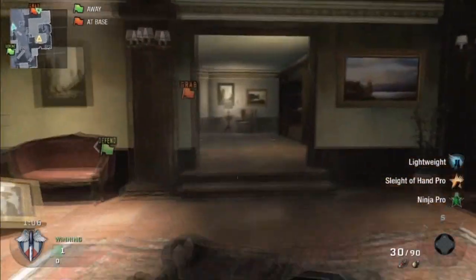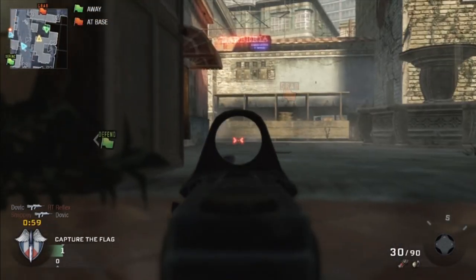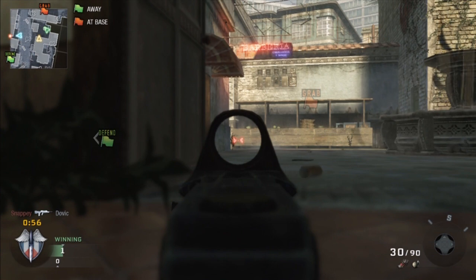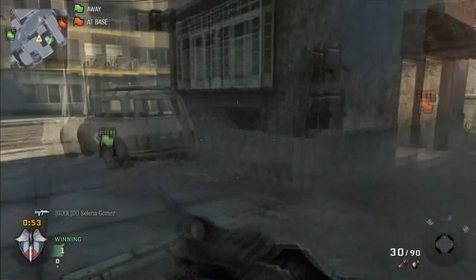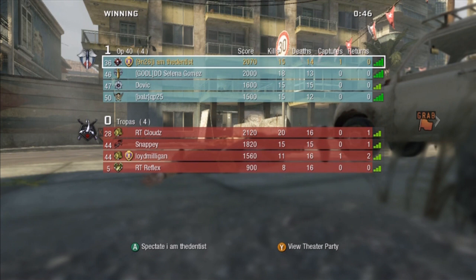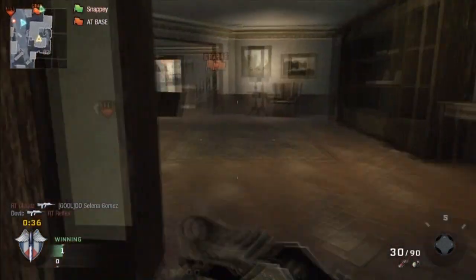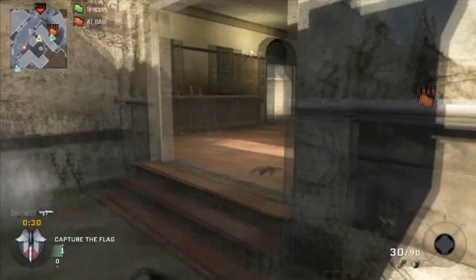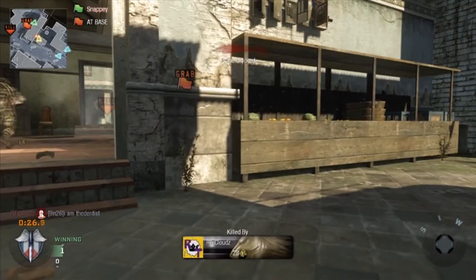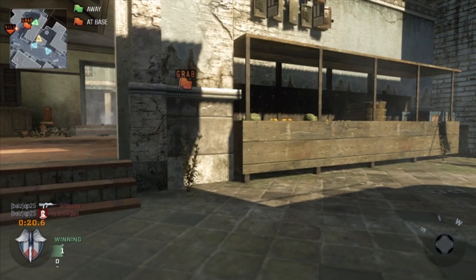We continue pushing through the Red side. We have somebody over on Fountain — they're trying to nade him off. I get a call-out that the guy from Top Yellow gets taken down, I see two guys in my sights, and I shouldn't have challenged — I shouldn't have jumped out and tried to get the two-piece. Should have stayed back and played that smarter. But everybody makes mistakes. We keep pushing Red — they actually do get our flag. I get shot at from behind, I make the smart play going prone, but I went prone a little too slow and he was there before I expected.